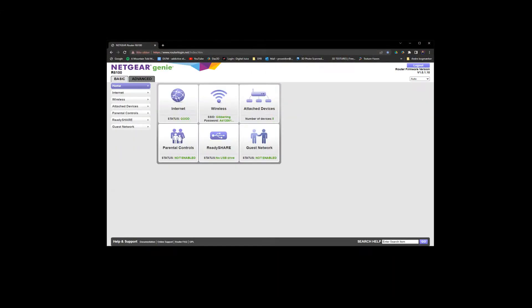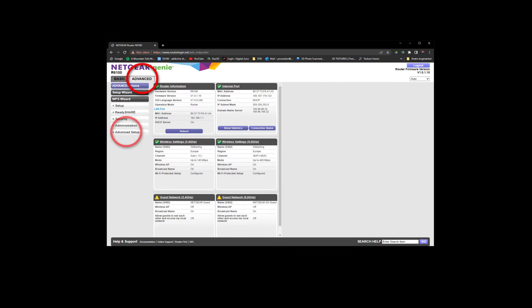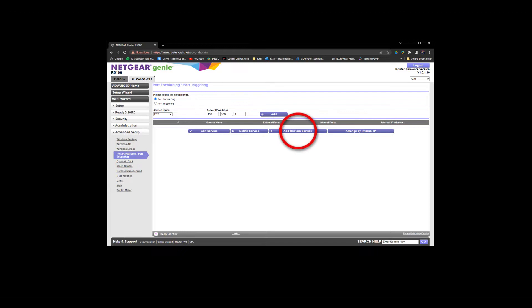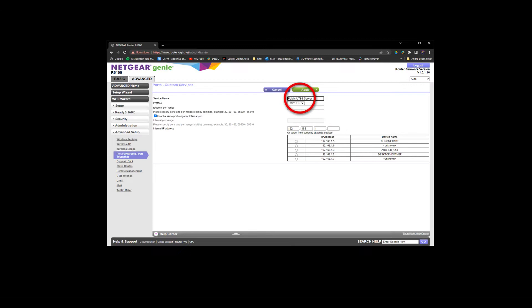When you access your router, go to Advanced and then Advanced Setup. Then go to Port Forwarding and press Add Custom Service. Give it a service name like 'Public UT99 Server'. Set the protocol to TCP. In the external and internal port range, write 7777 to 7778. In internal IP address, write your private IP address or choose it from the list. Now click Apply.